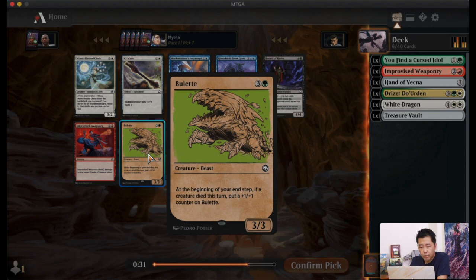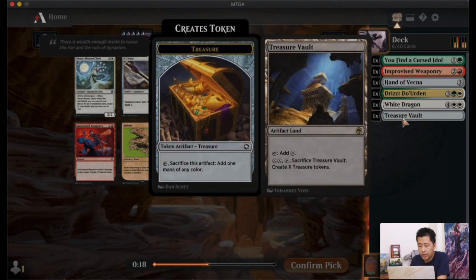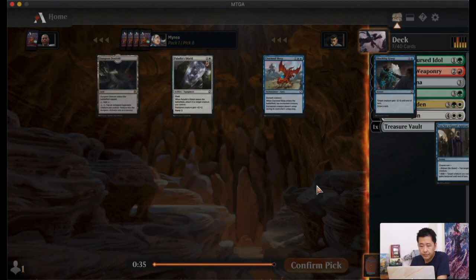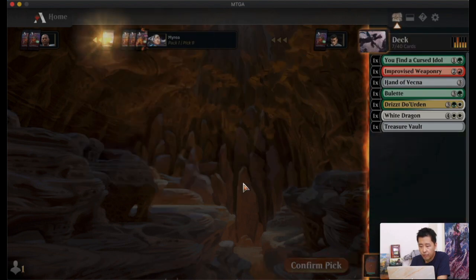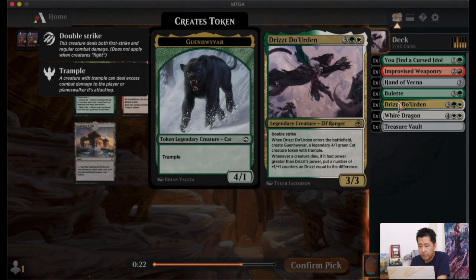Next we have a 4-mana 3/3 with a plus one plus one counter ability. There's a Moonblaze Cleric — a 3/2 for three that can search for an enchantment, but we don't have important enchantments. We'll take the Bulette. Then there's Dungeon Descent, another rare — you can tap to venture but it costs four, very expensive. Charm Sleep is a nice blue card but I'm not playing blue, so I'll rare-draft and take another Bulette.